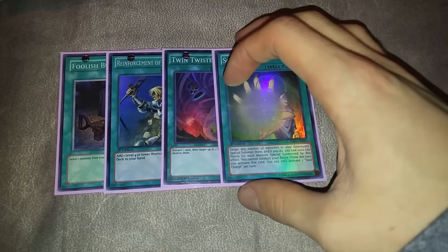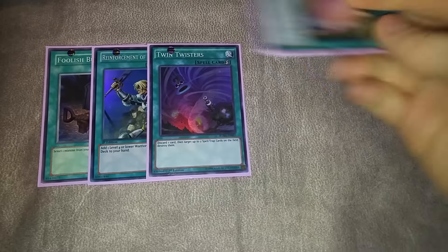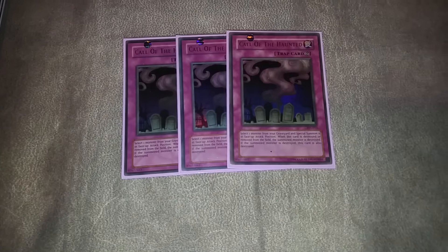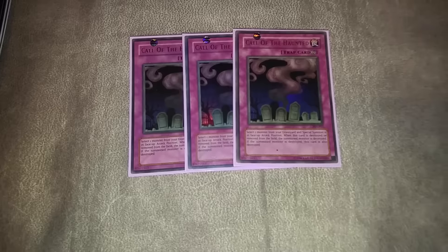And then one Soul Charge, because you can do some really stupid stuff with this card — like blow up their entire field and create a strong board as well. That's something Insectors really couldn't do when they first came out because there weren't great defensive rank fives. Our traps are three Call of the Haunted, which combo with the Artifacts as well as the Insectors, and three Sanctum to bring out those Artifacts. That's it for the main deck — it has a lot more options than normal Insectors.